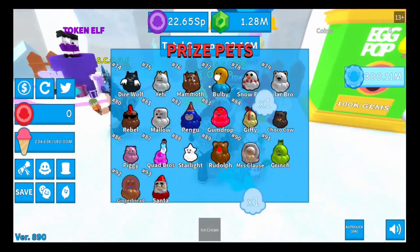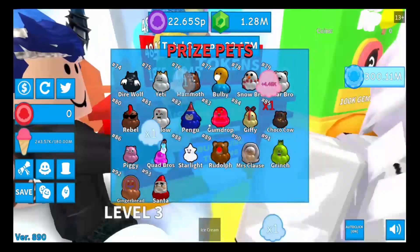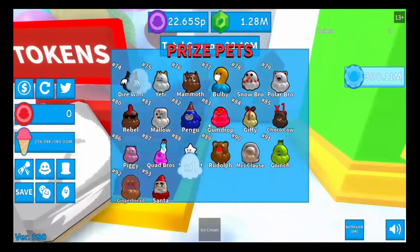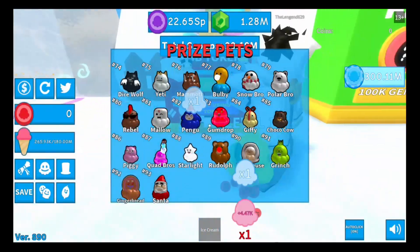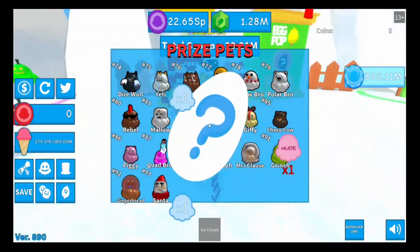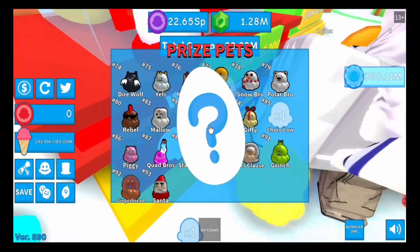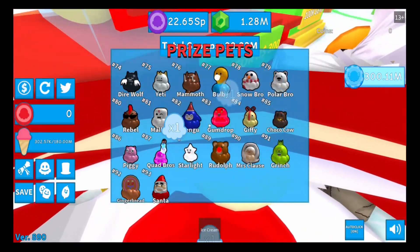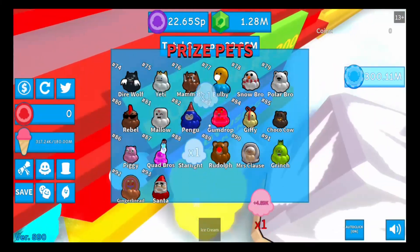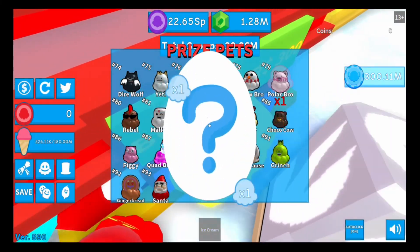So today we are going to be opening up these prize pets. I'm going to be trying to get Santa, because Santa gives you like four thousand scoops per one. Here we go — first one is no. I'm just going to be plowing through these because it's just going to take too much time to do the same way and talk about the piggy.